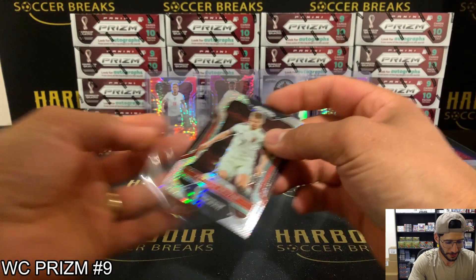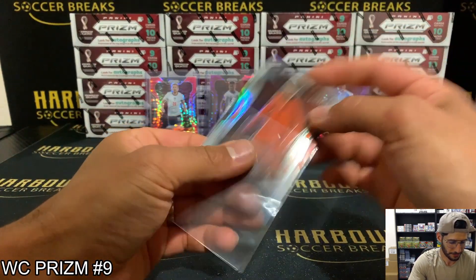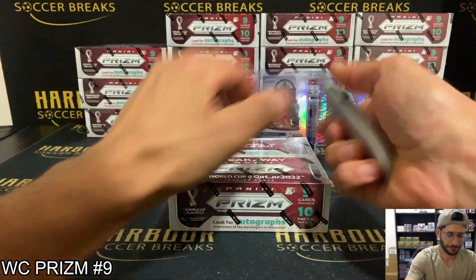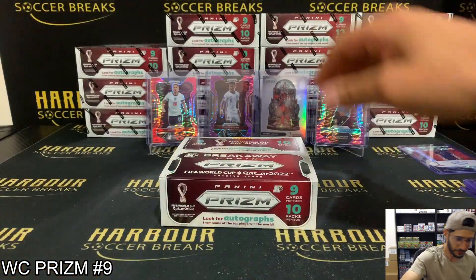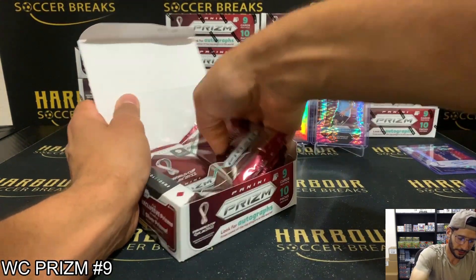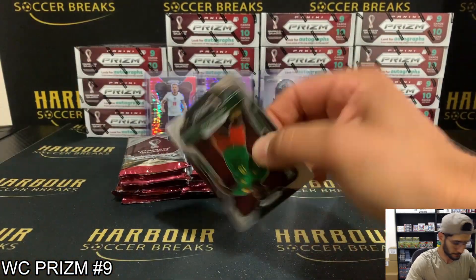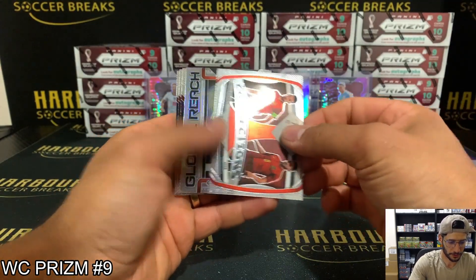Let's just give these a little quick sleeve. So what are we down? We're down four — not bad. Good start for some: USA, Belgium, Uruguay. Tivo connections on a Global Reach silver.